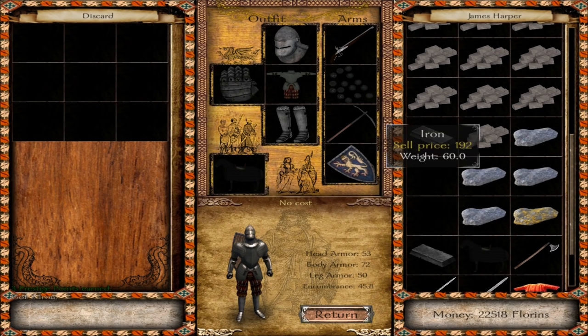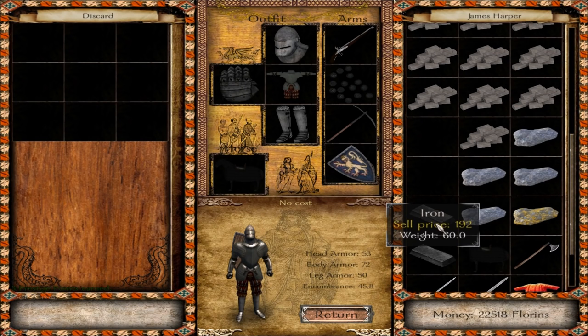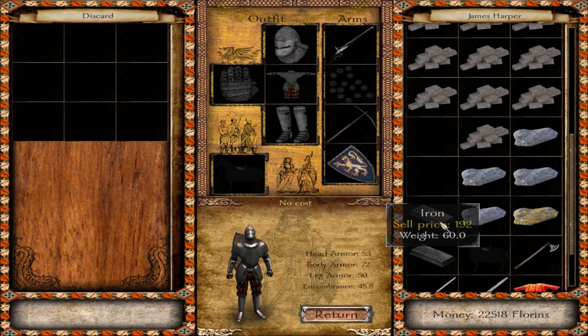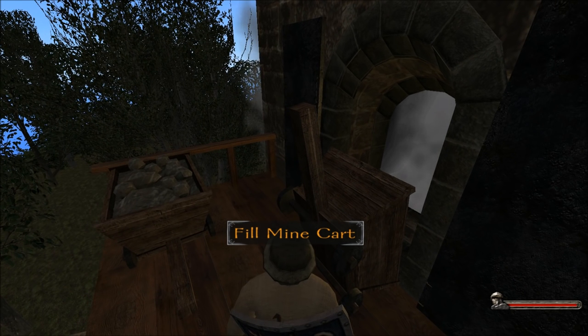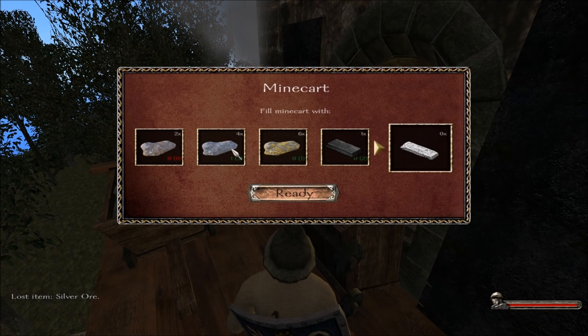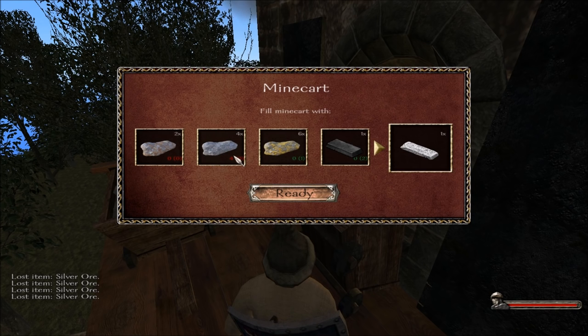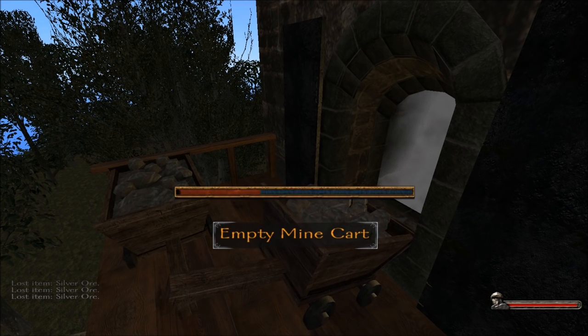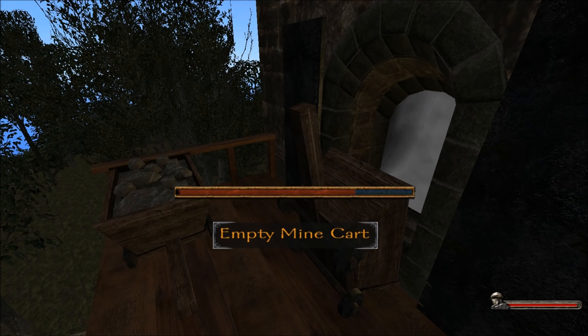I don't think that's actually even worth as much as the ore was worth. Maybe we can take this to our ironworks shop and they'll turn it into tools - I would assume iron is what you make tools out of. Now let's do the more important one - silver. We're only going to get one shot at this one.